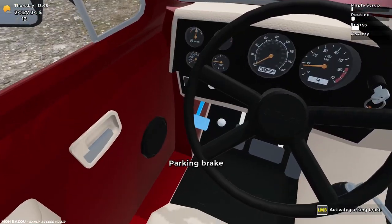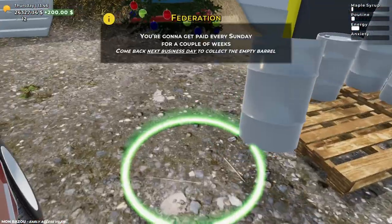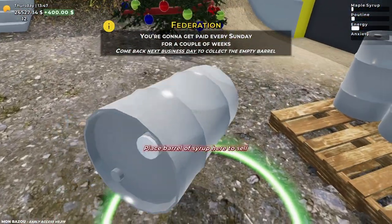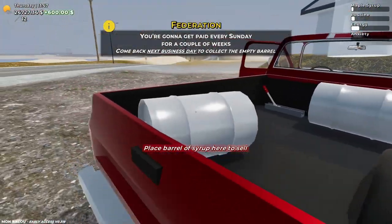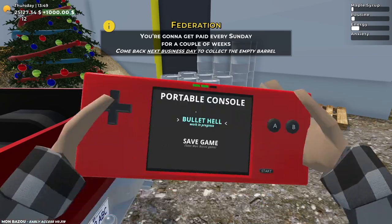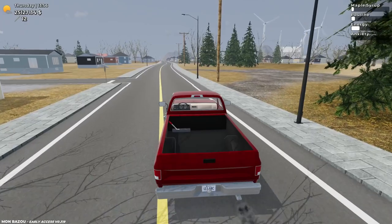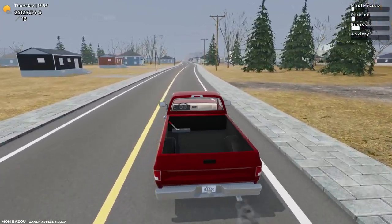Okay, here we are — let's park up and sell those barrels. I already sold one earlier, so I think for today we're getting about $1,200, which is not too bad. I went ahead and waited around at home, just passed some time with the game. Let's head back home, pass some time, and do the same thing tomorrow.